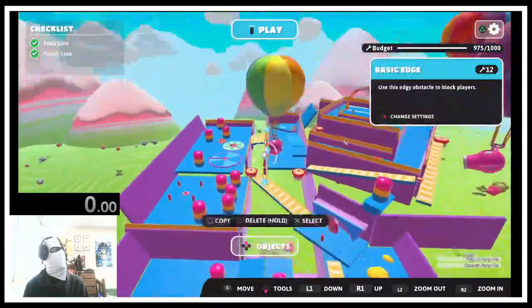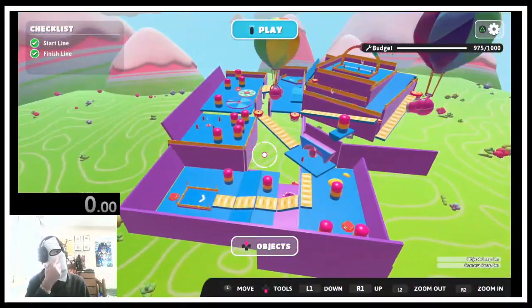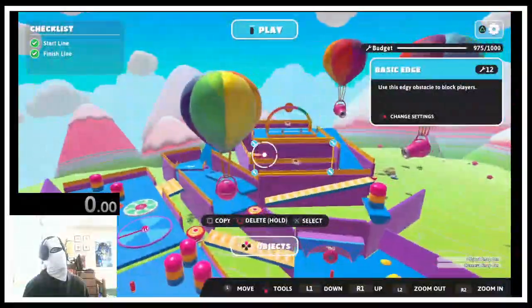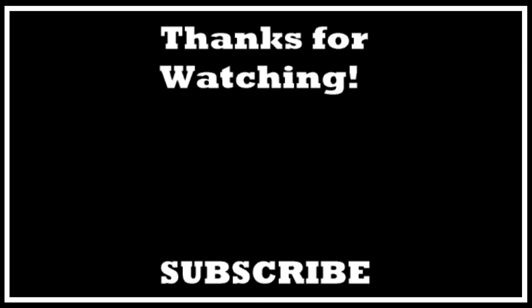I completely ignored the bottom path because Fall Guys is linear — it doesn't make sense to have to go down there. So, how do you think I did? Should I tweak some stuff to make it as good as it can be, or is it good enough to ship as is? Send me your interpretations of Bob-omb Battlefield, send me others — see if they did better. Check it out with the code, play it for yourself, give me a level review. Thanks for watching, like if you liked it, subscribe if you're new, and let me know what to make next in Fall Guys Creative!